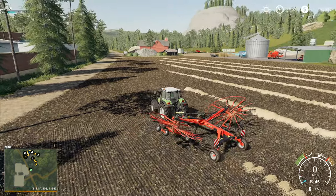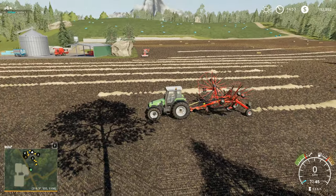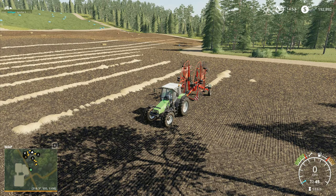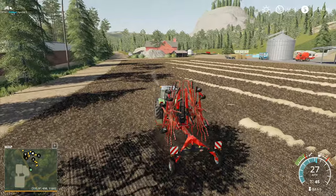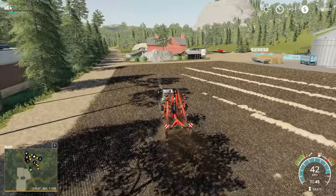Hey folks, Frithgar here, how you doing? Welcome back to Farming Simulator 19 here in Boulder Canyon. We have got a busy day ahead of us — we've actually got a busy week ahead of us. We've got a lot of things that we want to get done, and we are getting ever closer to actually finishing everything on this map.